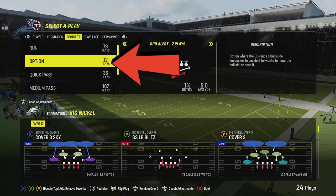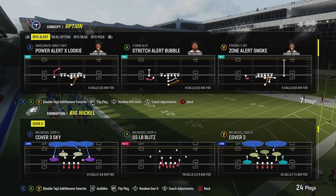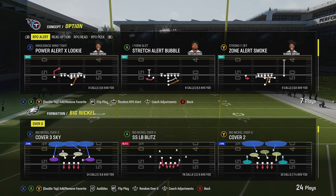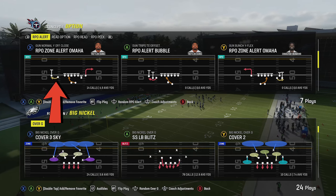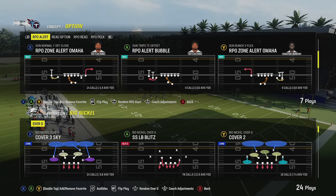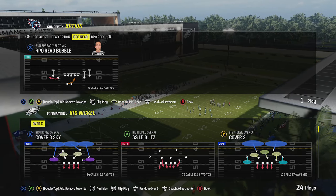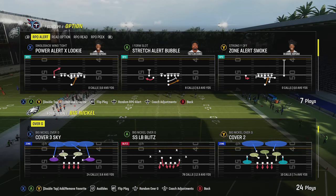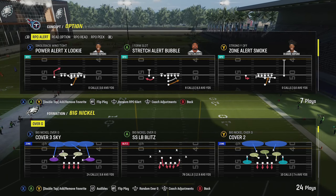If I go over to the concept screen and look at options, pretty much every RPO — Stretch Alert Bubble, Stretch Alert Screen, RPO Alert Bubble, RPO Alert Omaha, RPO Zone Alert Omaha — they all pretty much have the same setup where it's going to be the slot receiver running it 90% of the time. So anytime you see formations with multiple receivers on one side, if you always man the slot receiver you have a 90% chance of covering the exact option that's going to run, and it'll shut that down 90% of the time.